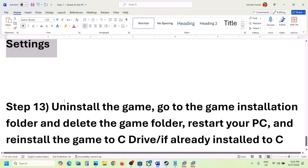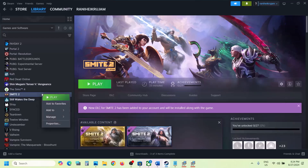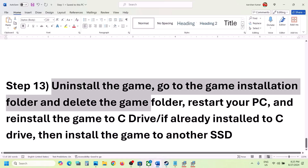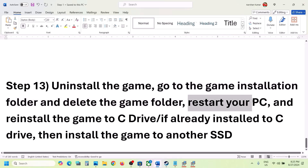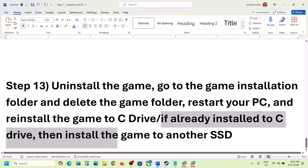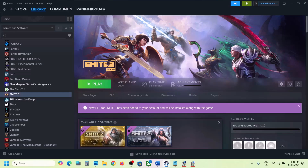If nothing is working, the last step is to uninstall and reinstall the game. Right-click on the game in Steam, select Manage > Uninstall. After uninstalling, go to the game installation folder and delete the game folder. Restart your computer, then reinstall the game to the C drive. If it's already on C drive, try installing to another SSD and check.